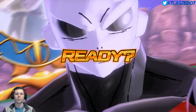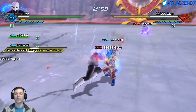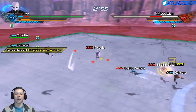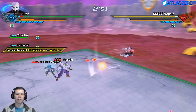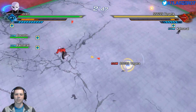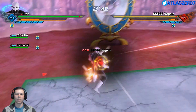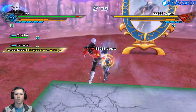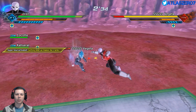Alright, Goku bring it! Perfect blocking to start off. They're double-teaming me because they know how powerful I am — Vegeta wants a piece of me, now Piccolo too. That's what I don't like about three-on-three battles: everybody wants a piece of you. But if they're all on me, that means some of my guys are double-teaming their one person.